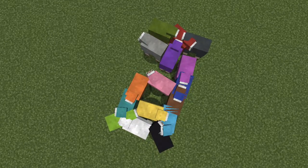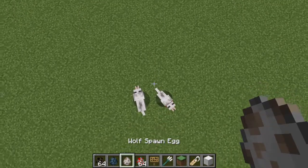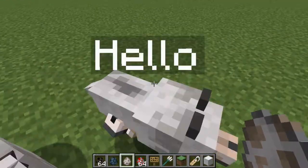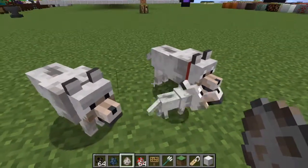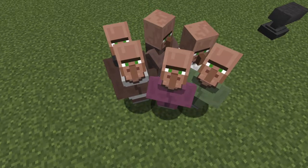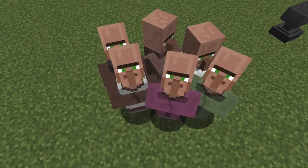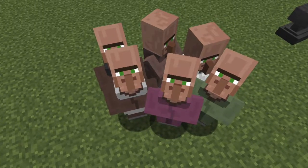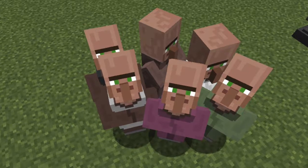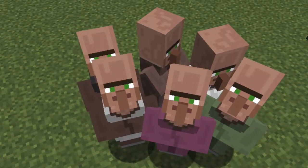There are 16 sheep colors, so with babies that's 32. Then there's the wolf variations: you can have a wild wolf or a tamed wolf, a.k.a. a dog, and then you can also breed your dogs into puppies, so that's three variations for the wolf. Villagers can have six different professions, which you can see from the color of their robes. With baby villagers, that's 12 villager variations. I've chosen not to include the specific careers such as Fletcher or Shepherd, because those don't affect the villager's appearance. Zombie villagers also have six careers, and with baby zombie villagers that's also a total of 12.